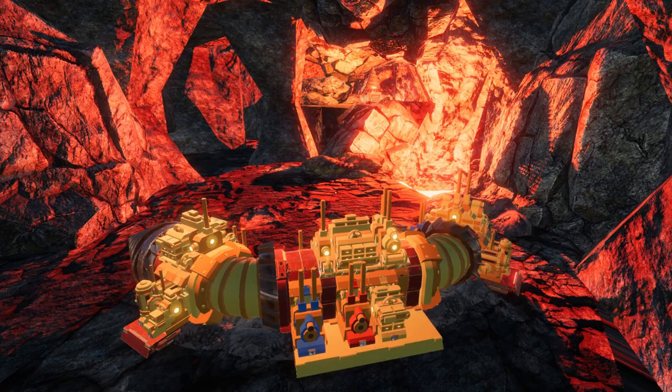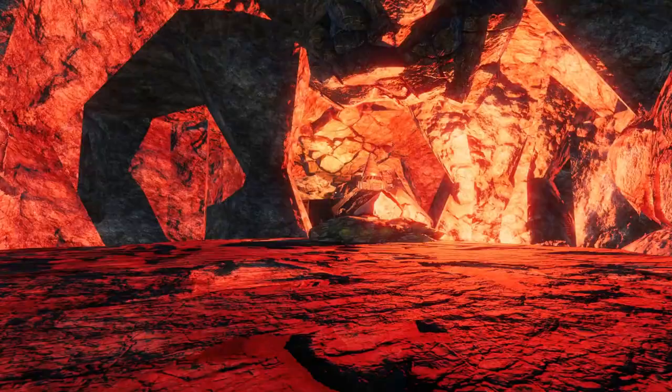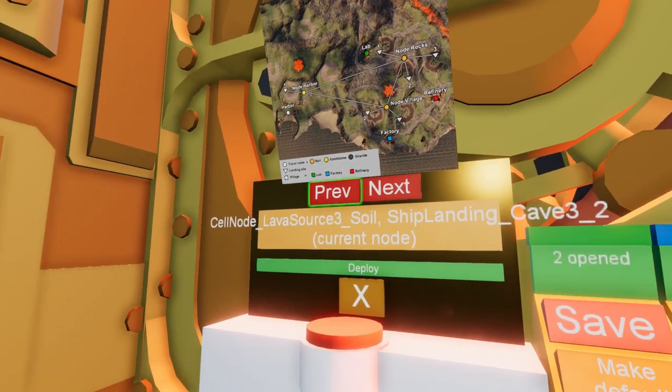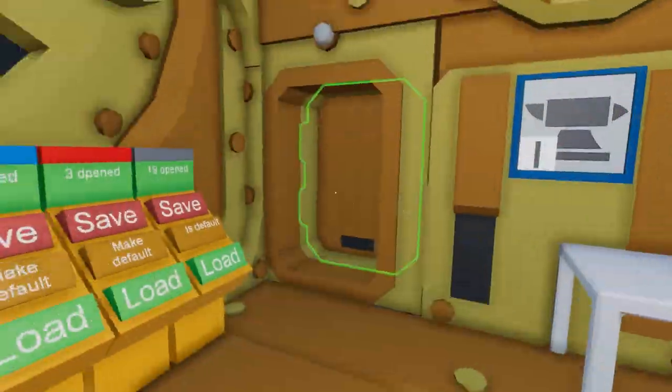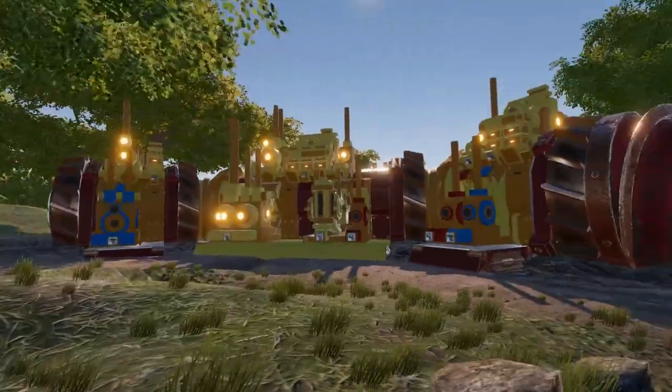We have a plan to show you the landing animations even when you are inside the ship so that you don't miss anything. There will also be warning signs and notifications when it's not safe to land, so don't worry — you won't get blasted away a few seconds after your draw ship parks.